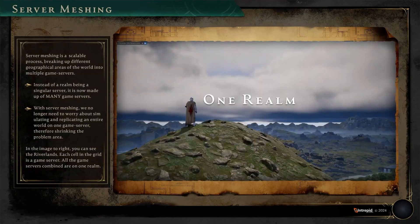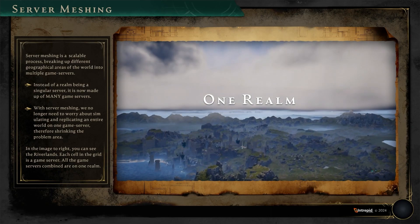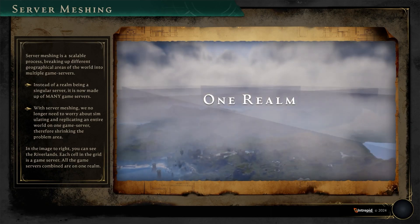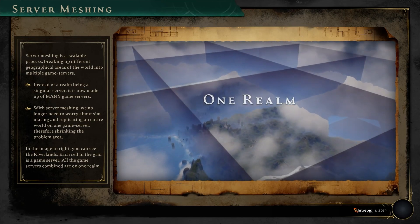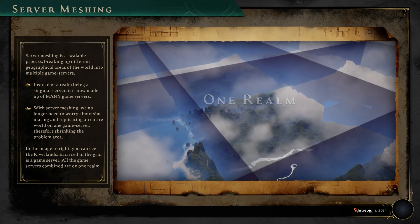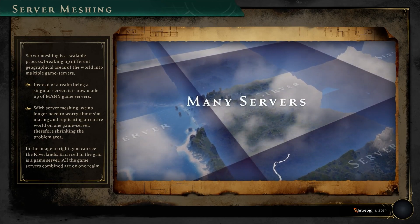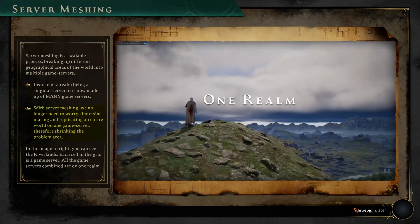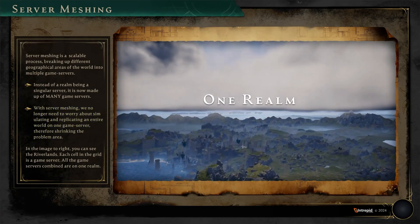In Unreal Engine, your game usually works on a single server, but this won't work for Ashes of Creation because it's simply way too big. So their solution was to modify Unreal Engine to make several servers that make up the game realm. Each server has its own jurisdiction on what it controls in the realm, and since the realm is divided into several servers, they no longer need to worry about replicating an entire world.